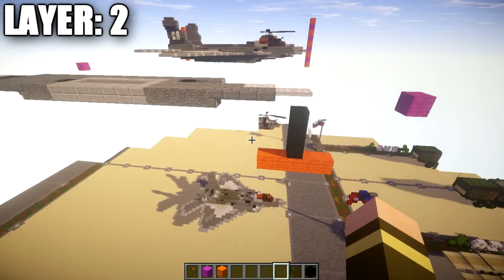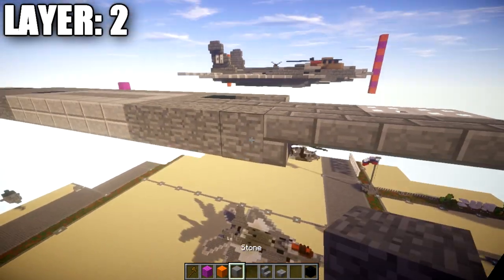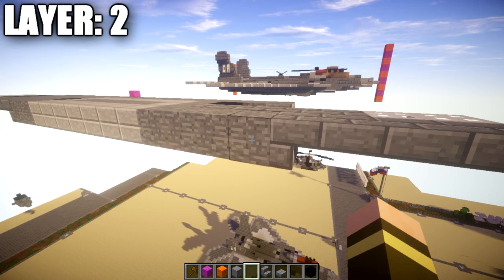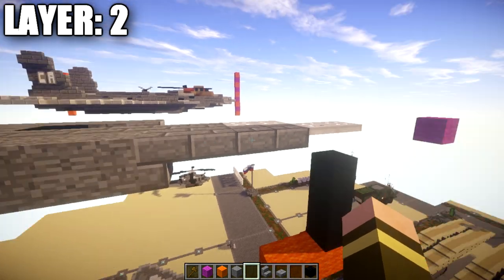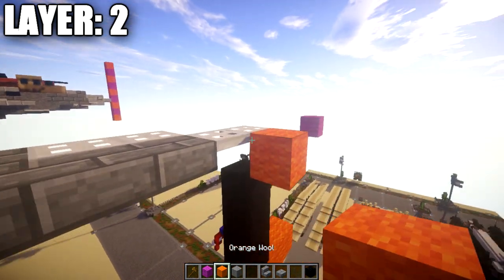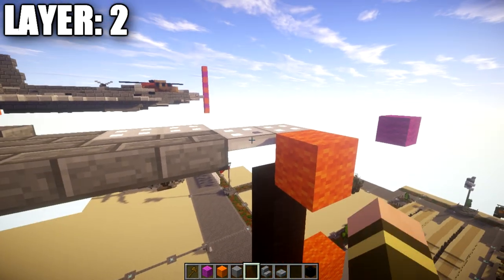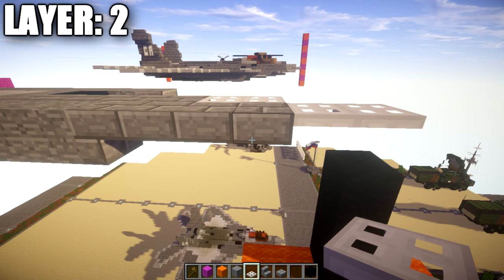Let's go ahead and move into the tutorial by beginning with layer two. To begin, we're going to place down a stone block. Coming off the stone block toward whatever direction you want the aircraft facing, we're going to place down a stone brick upstairs-downstairs stair, three stone brick top slabs, and two iron trapdoors. Make sure these iron trapdoors are on the top portion of the block, not located on the bottom, so they're in line with the stone brick top slabs.